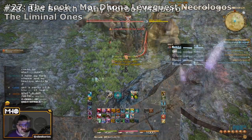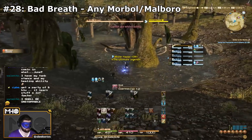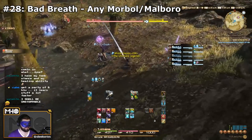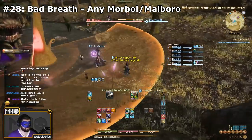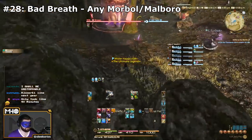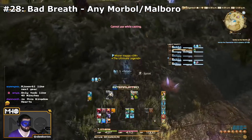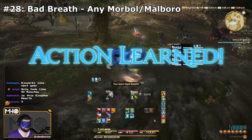Next one's a super easy one: Bad Breath. You can learn this from pretty much any Morbol in the game. It specifically recommends the Stroper Matriarchs in Central Shroud — not the Helio Stropers, the giant ones — the small ones that are closer to Haukke Manor. Really easy, and honestly you could do this almost anywhere there are Morbols.